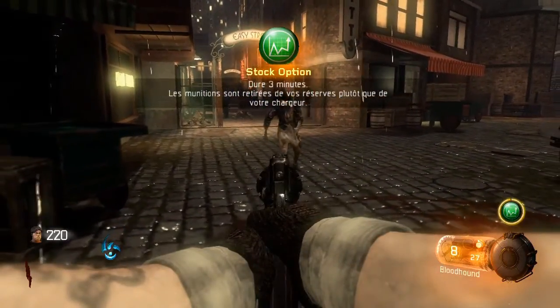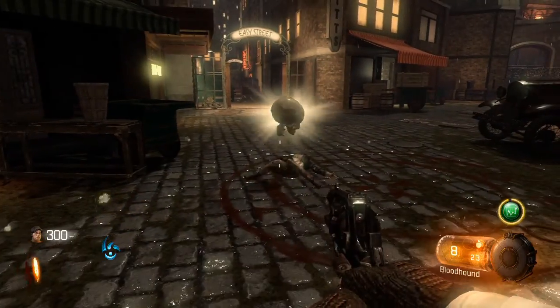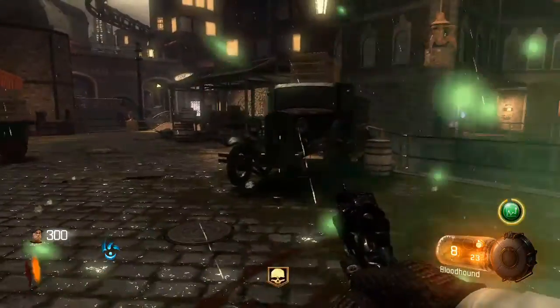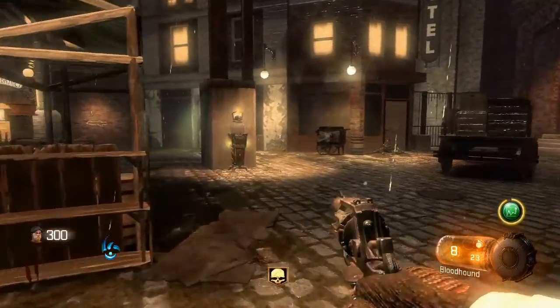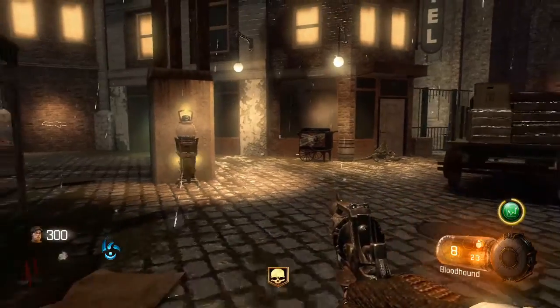Comme je vous l'ai dit, il sert à tirer directement les munitions qu'il y a à droite, et une fois que vous n'avez plus de munitions à droite, ça prend directement dans le chargeur à gauche.